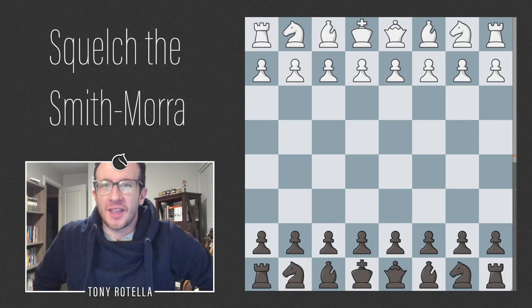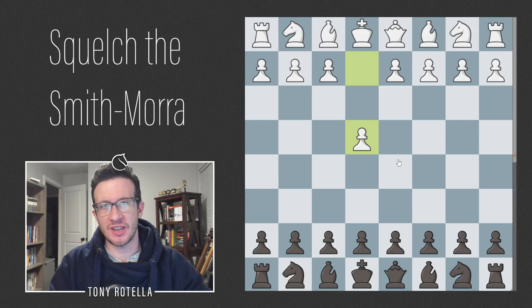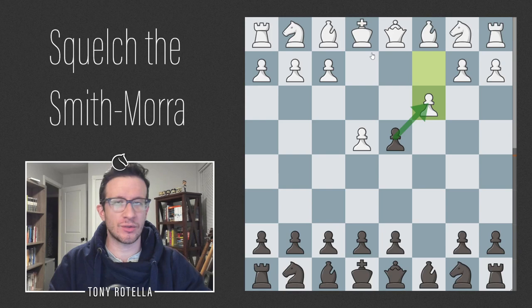Party people, Doni Roe here. Today we are talking Smith-Mora. In my 2014 book, in order to save pages, I recommended the following transposition: after e4 c5 d4 — the starting of the Smith-Mora Gambit — c3, and now accepting the Smith-Mora Gambit would be d takes c3. That's what we're going to talk about today.